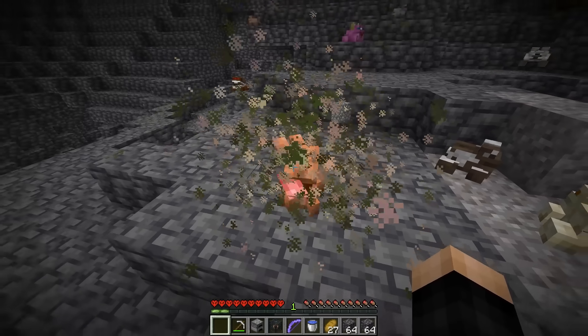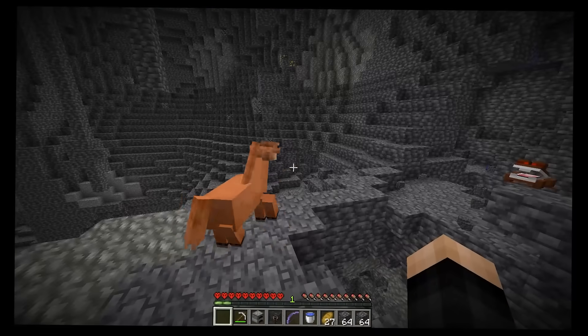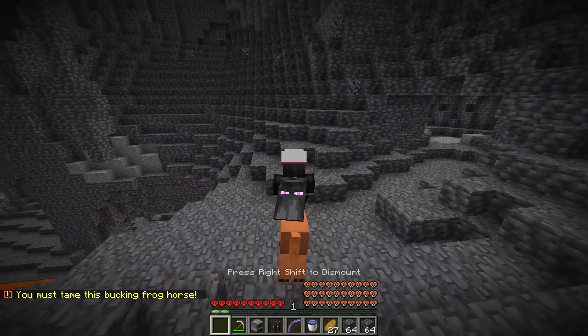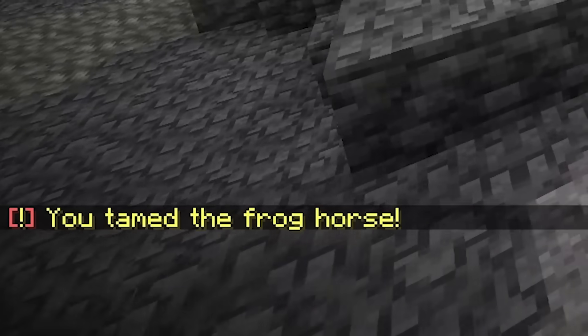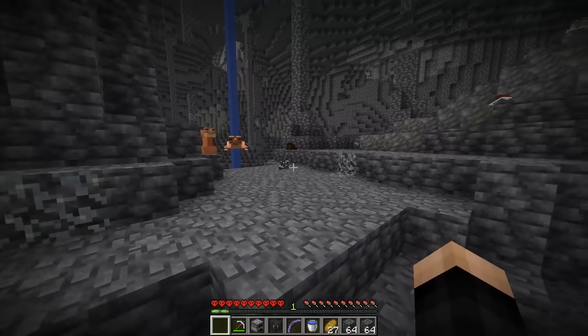With the saddle, I give it to another frog and get the ugliest horse-frog hybrid ever. We try to tame it and it loves us! We name the frog-horse Jerry. We appreciate you, Jerry.